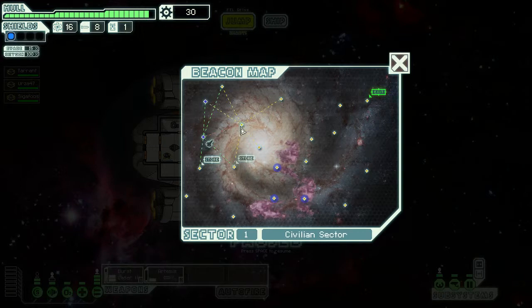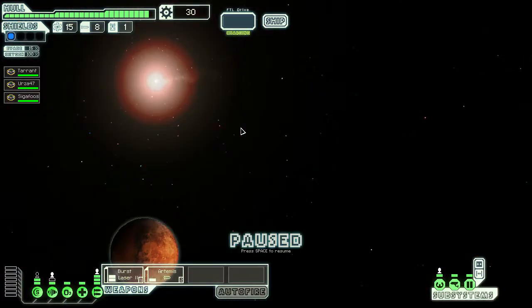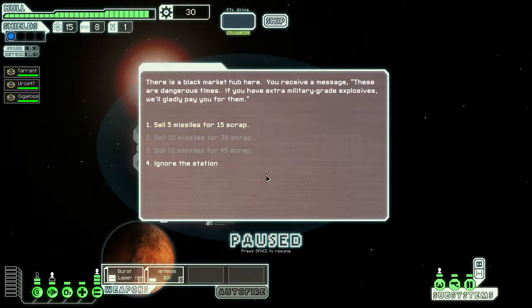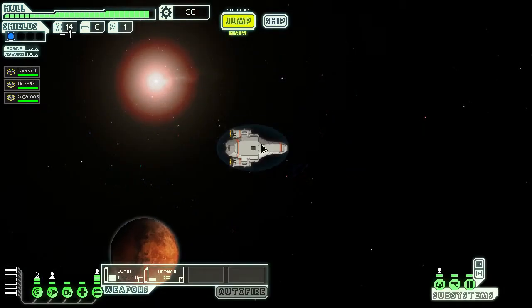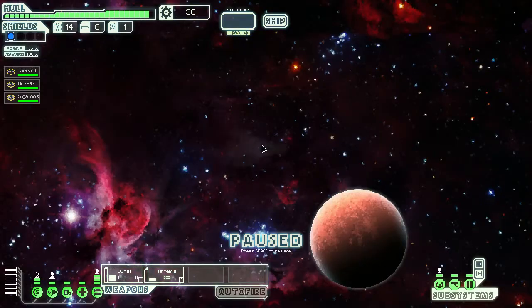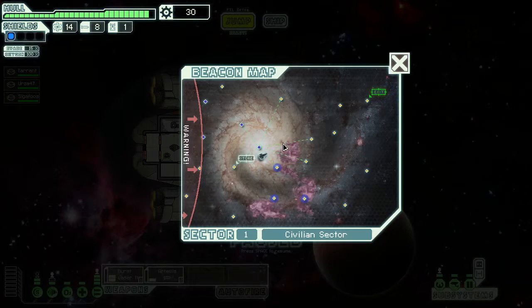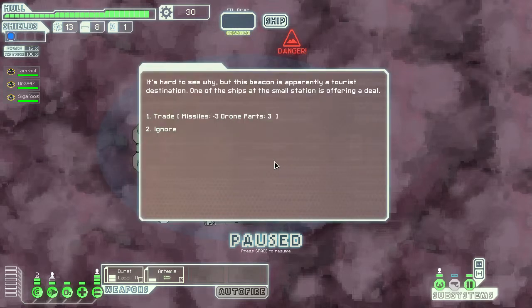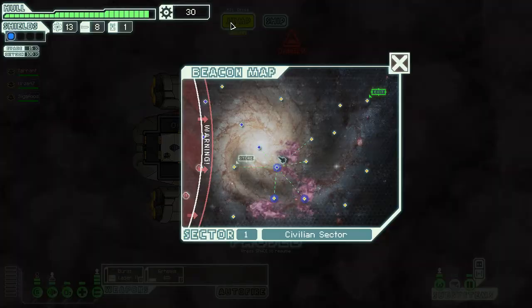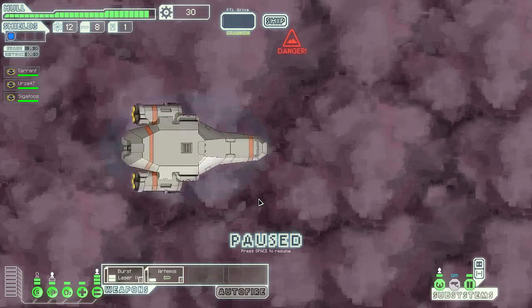Two stores, but I don't have any money yet. Let's try to move around those, just to see if we can pick up anything. We're not selling missiles or drone parts. It's actually kind of annoying to hit stores so early, because there'll be times later in the game where we want far more stores — and right now we have no scrap.